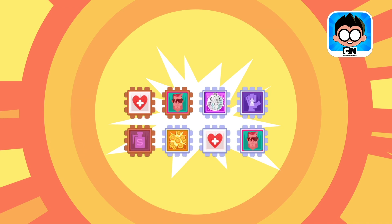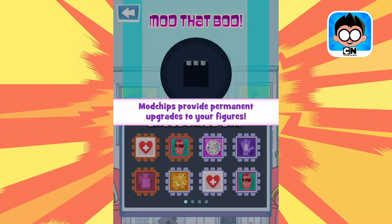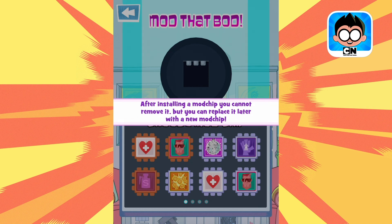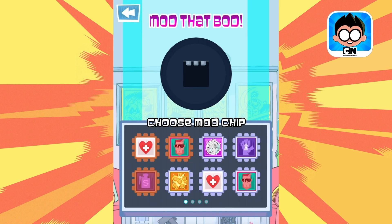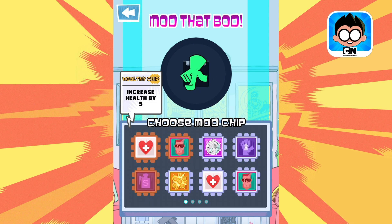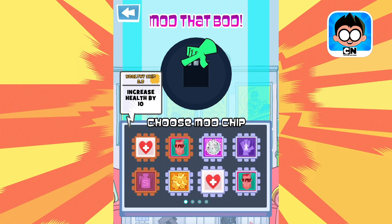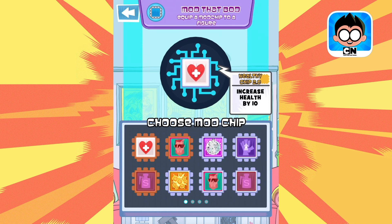Who wants chips? Once you get a character up to level five, you can enhance them with mod chips. Don't sleep on the chips — it's easy to forget, but they can really make a difference. You just need to pick the right mod for the right character. For example, if a character takes a while to charge up his best move, like Dr. Light, it makes sense to give them a health chip and buy them those crucial extra few seconds in battle.